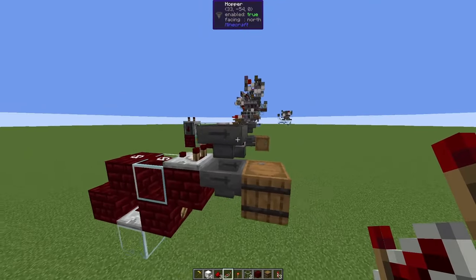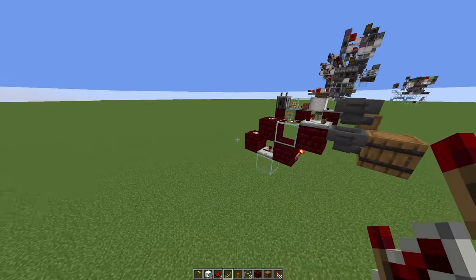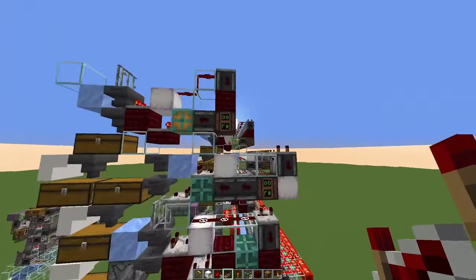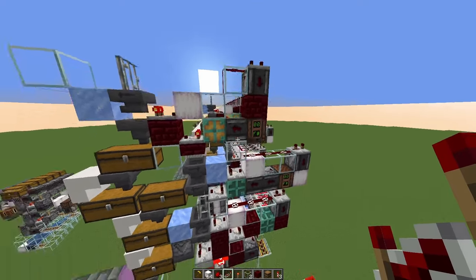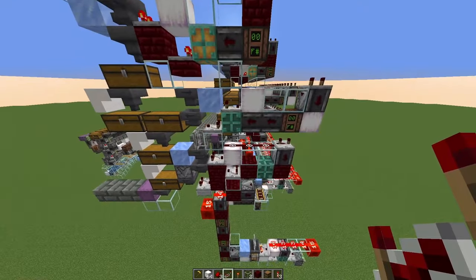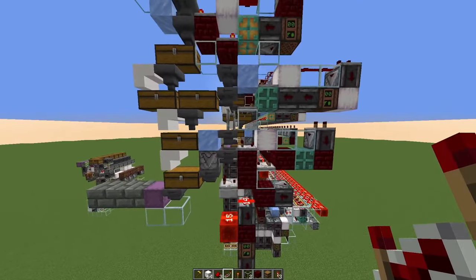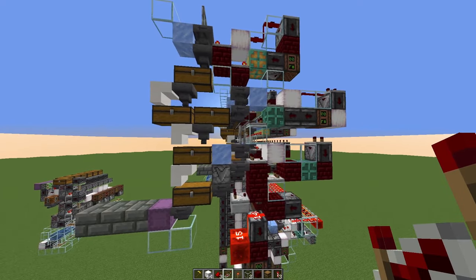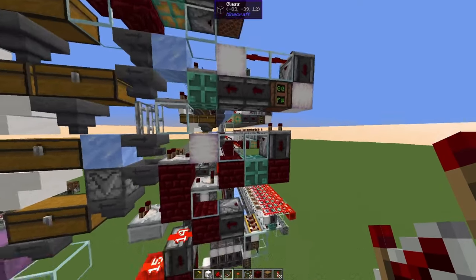It's the same with item filters. The standard impulse filter has no state and is cheaper to build, so you could argue it's objectively better. But there are some cases where you can't fit this standard filter and need something with a different layout. So this alternative filter is just another tool in your toolbox. It gives you a lot of freedom, because using one or sometimes two observers to relay the signals allows you to wire this filter in very different ways and under very different space constraints, but always one-wide tileable. The main argument is that the copper bulb state could break on unloading or on a server crash.